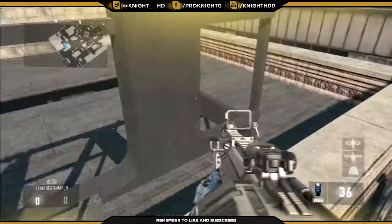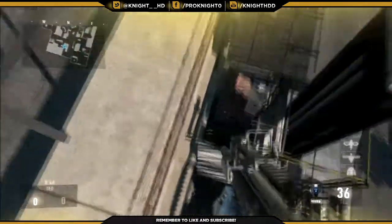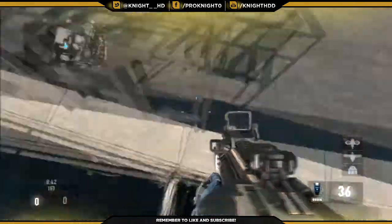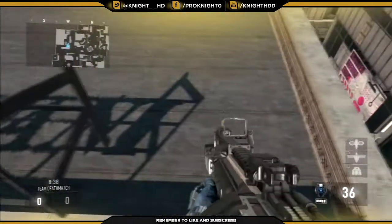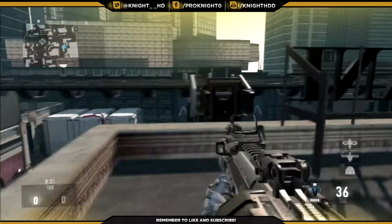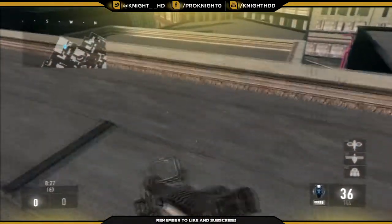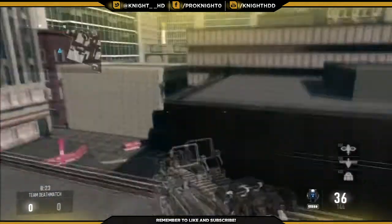You'll end up standing on top of this building. Then you're going to want to jump up again — see, now I'm raised up in the air. From there you just move over to the left or the right. It can take a while but you want to come over to the right a bit and then you'll end up falling through a barrier onto the top of the building. From here you're just free to roam on top of the buildings.